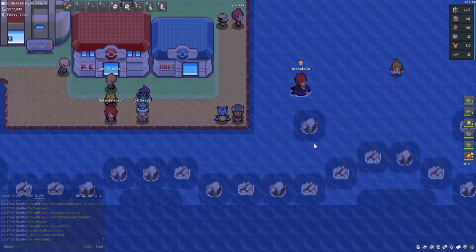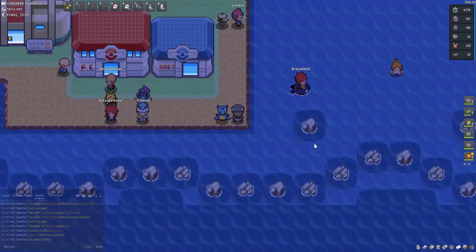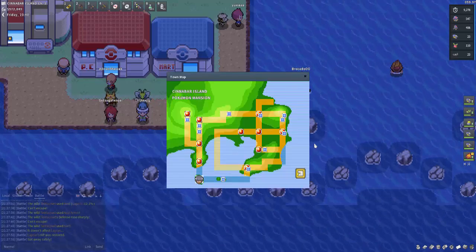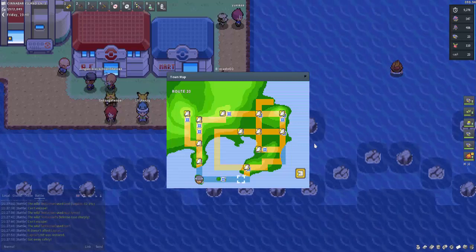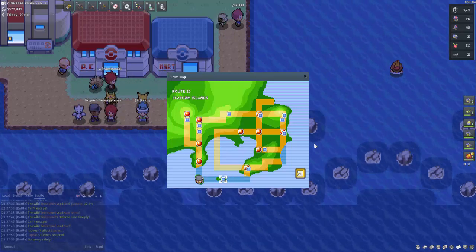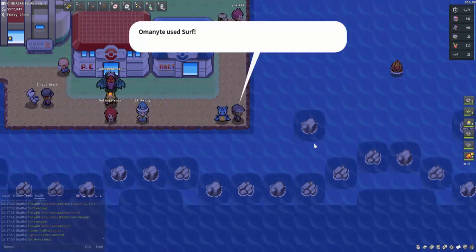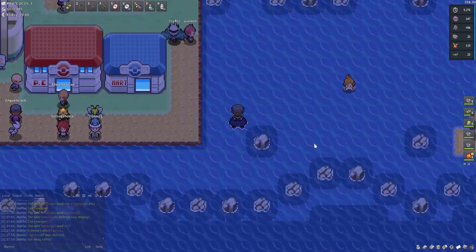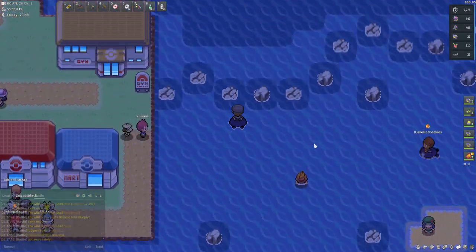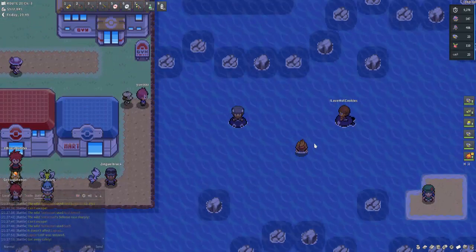The next spot for Lapras is Route 20. You can find it here on Cinnabar Island — if you go east of Cinnabar Island you can get to Route 20. The ocean stretches all the way to just next to Route 19 where we just were. Once again, you'll need a Pokémon that knows Surf. Swim a couple of tiles over and you're in Route 20. You'll encounter Tentacool and Tentacruel in this area.